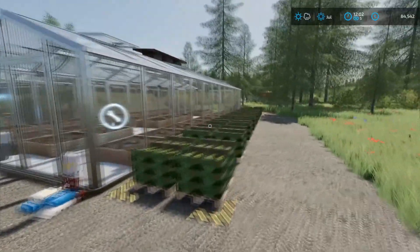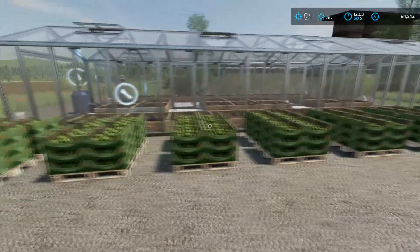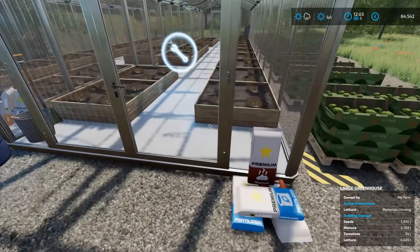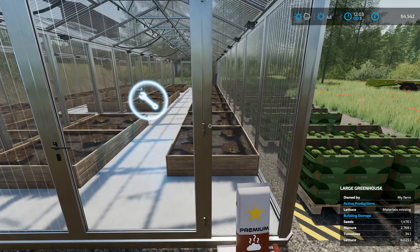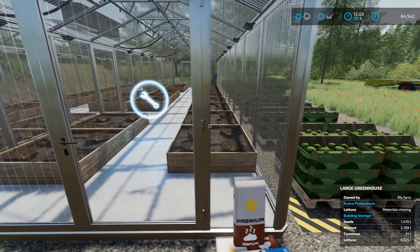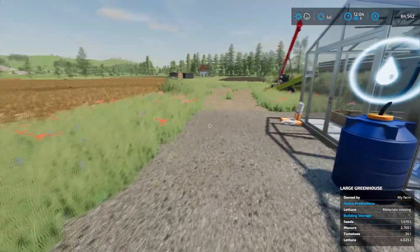First off though, we're just checking on the lettuce. We've got looks like 16 pallets set outside already, and another 4,000 litres, which is about 8 pallets I think, that is sitting in there ready to pop out as soon as we do that. So that's good.